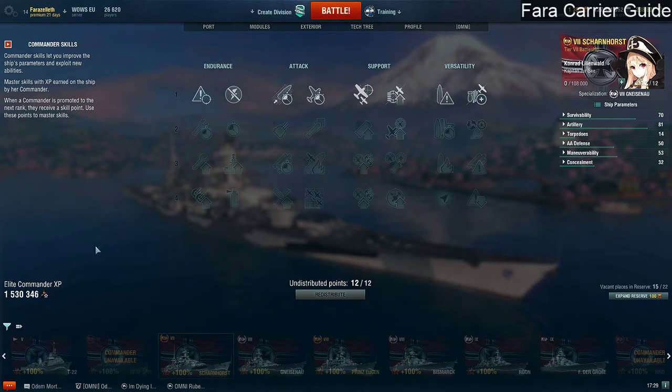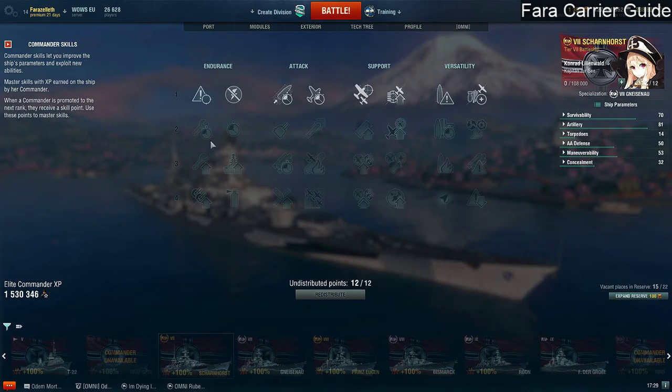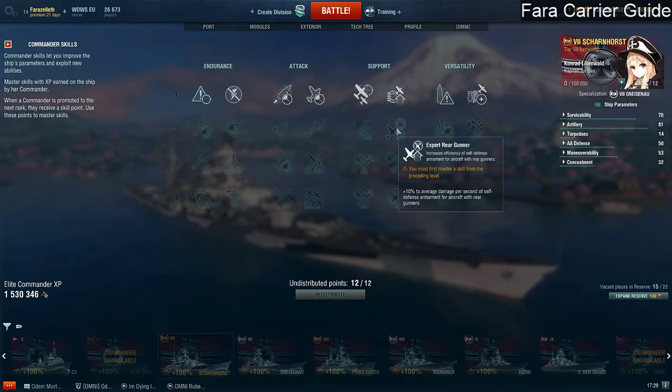Moving on to the two-point skills. There's only realistically one skill we want, which is torpedo acceleration. High alert increases the reload time of damage control party — as a carrier we don't want to be taking damage, so we're not interested. Jack of all trades gives 5% loading time of consumables — at higher tiers that affects your damage control party and defensive fire, but we don't have turrets or smoke screens. We could theoretically increase the DPS of our rear gunners on our bombers, but most people strafe these days so it's irrelevant. Adrenaline rush offers no benefit, and last stand isn't needed since we're not expecting to take damage to our ship.